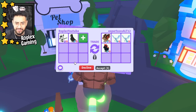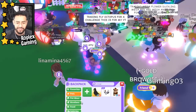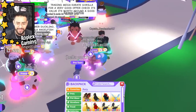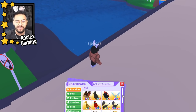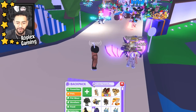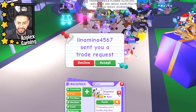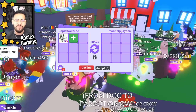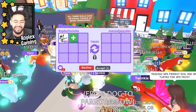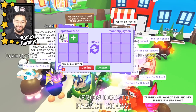Hey, a little inventory update — we got a neon giraffe, we've been getting really lucky. Wait — what the heck just happened to my lemur? It just disappeared! Oh okay, that was very scary — it literally just disappeared out of nowhere.